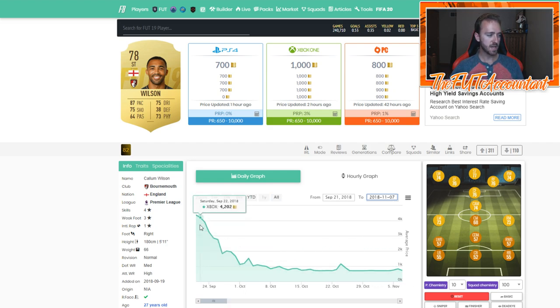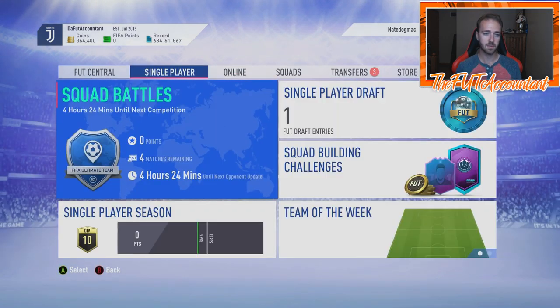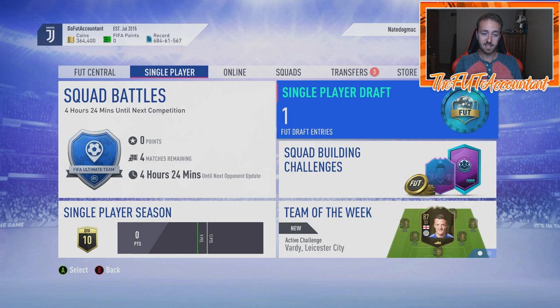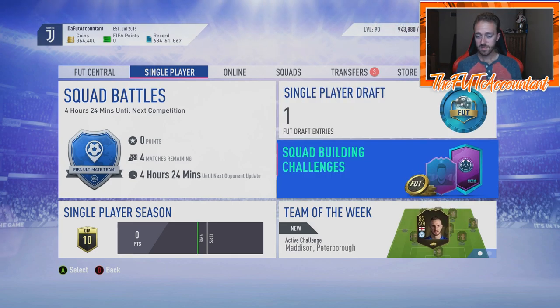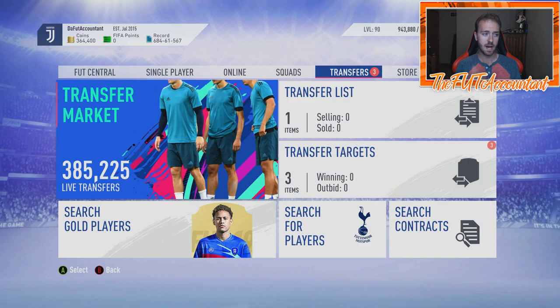I was flipping Callum Wilson all the time from around 3,200 to 4,500 coins because he's a pacey English striker in the Premier League — perfect for a starter team. A lot of people start the year building a Premier League team and keep improving it throughout the year. Look for cards in good nations and good leagues that you can flip during EA Access, especially new transfers that are in that perfect price range for starter teams.